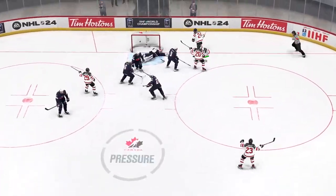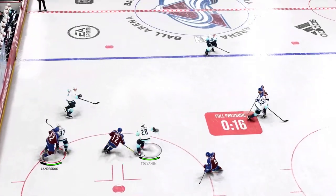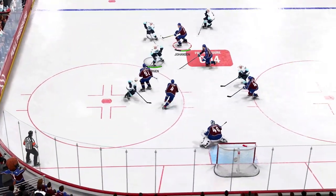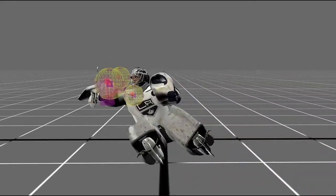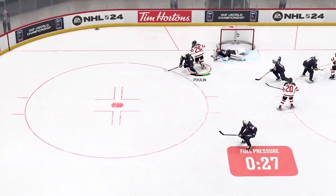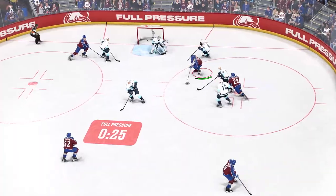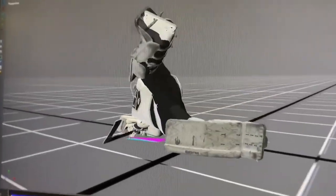On the defensive side, you now have to choose between making the safe boards and outplay or risk turning the puck over in the slot. We've also added the Goalie Fatigue feature, adding over 50 new goalie animations, including a brand new desperation save package. Goalies will now tire as you increase attack zone time, move the puck around, and most importantly, get shots on net.